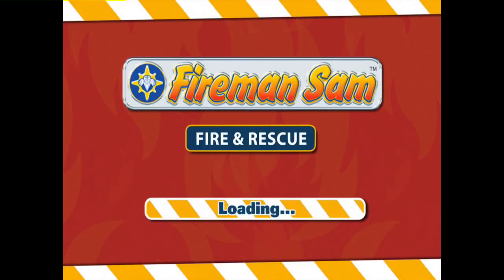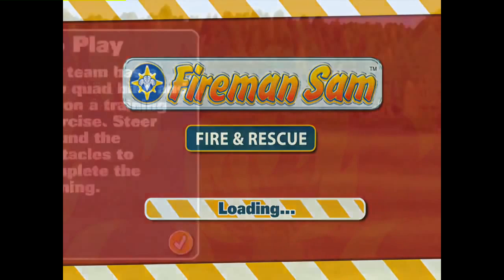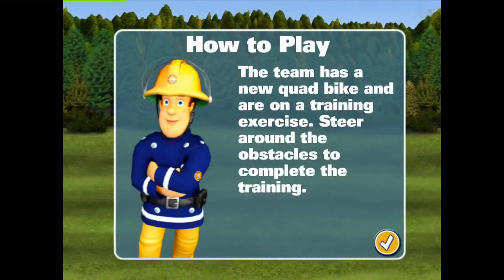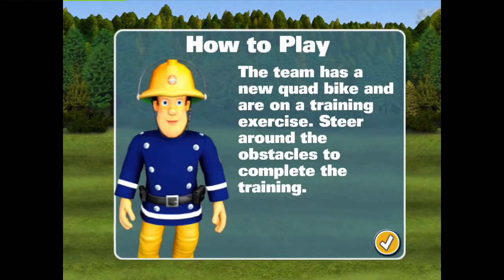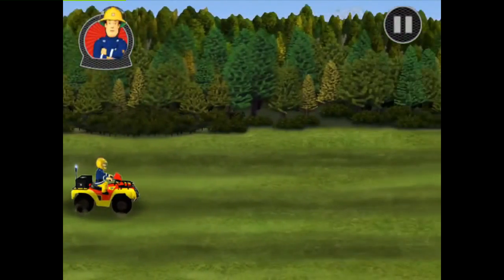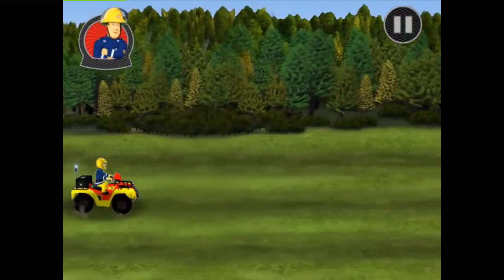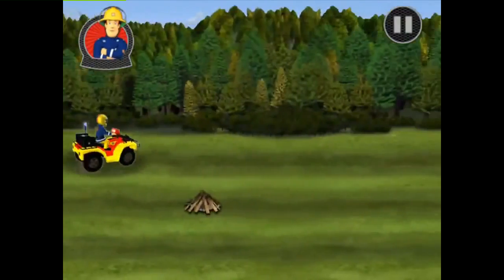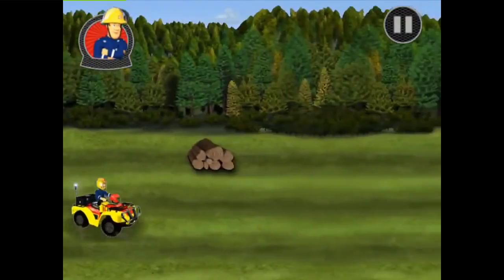Easy. The team has a new quad bike and are on a training exercise. Steer around the obstacles to complete the training. Touch the screen to steer the quad bike. Steer the bike around the obstacles — the fewer obstacles you hit, the faster you will go.